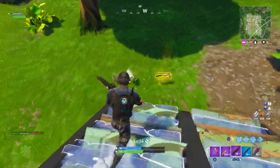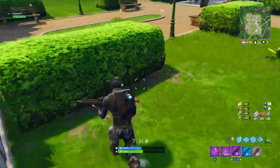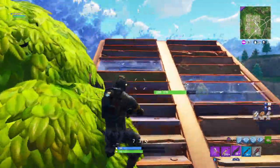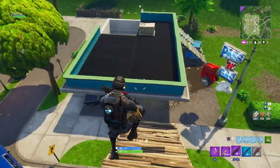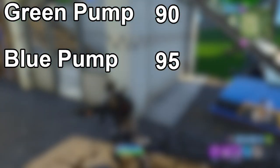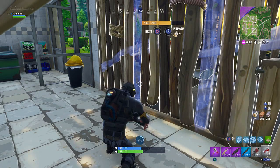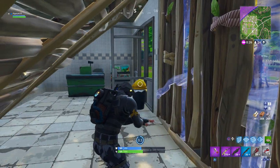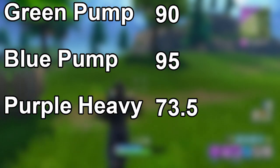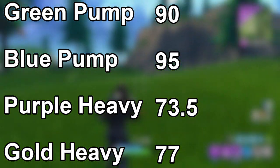Starting with the Pump Shotgun — they very recently changed it so that the lowest tier is now a Green Pump and the highest rarity is a Blue Pump. The Green Pump does 90 damage to the body and the Blue Pump does 95 damage to the body. When it comes to the Heavy Shotgun, it also only has two rarities: Epic (Purple) and Legendary (Gold). The Epic version does 73.5 damage to the body and the Legendary version does 77 to the body.